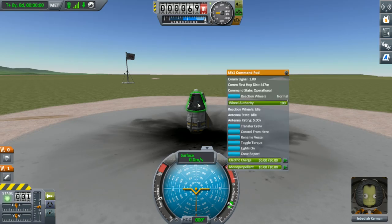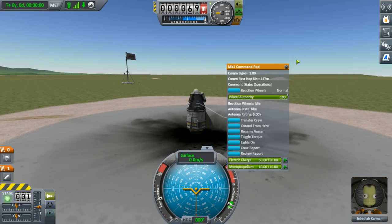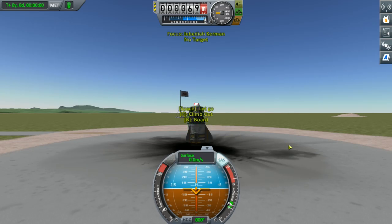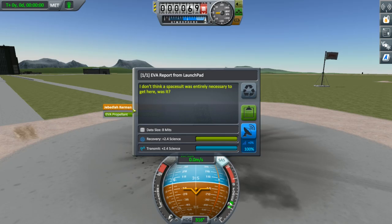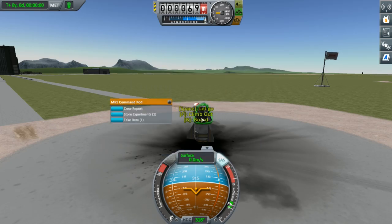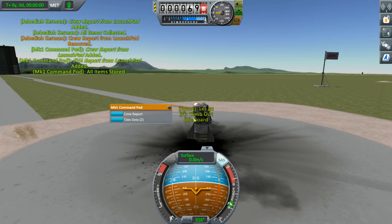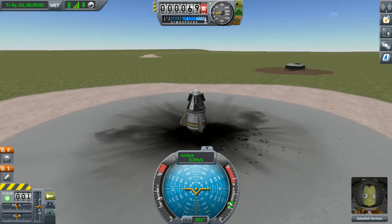Once done, click on keep data. Right click on the pod and click crew report — keep that data too. Next, hover the mouse over the Kerbal pilot in the bottom right and click EVA. The Kerbal will get out of the pod. You can right click on the Kerbal and perform an EVA report that will give us even more science. Now we want to download all of that data into the pod so we can perform these experiments again whilst in the air and then again after we land. To do that, right click on the pod and click take data, then right click again and click store experiments. Press B to get the Kerbal back inside the pod and we are now ready to launch.